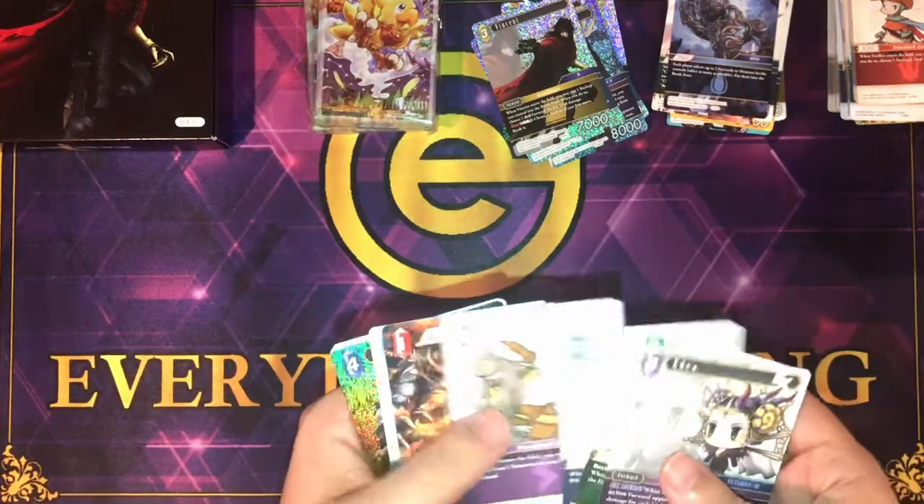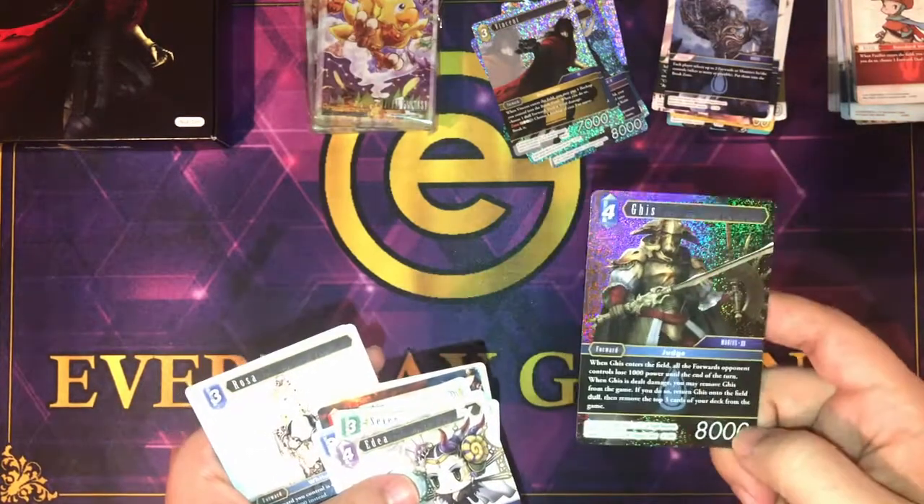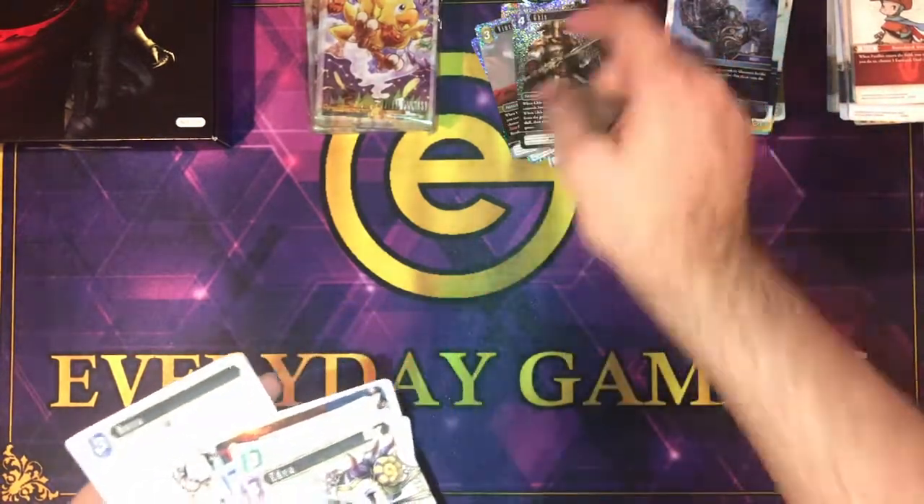Final pack for kit number two gives us Adia, 7, White Mage, Sage, Belias, Terra, Cid, Foil Gis, and Rosa.